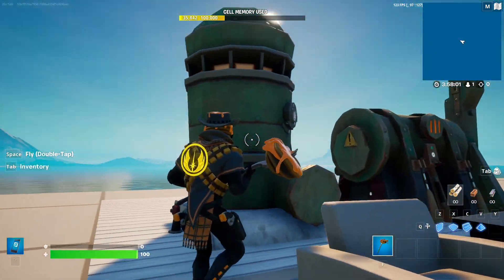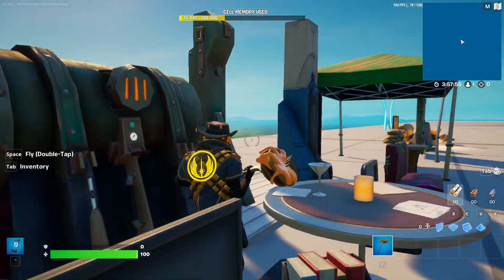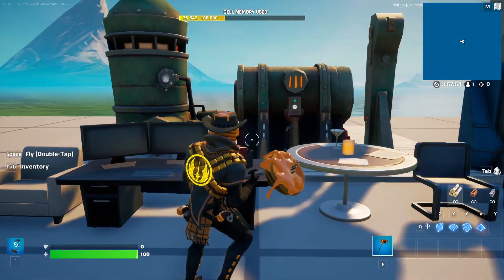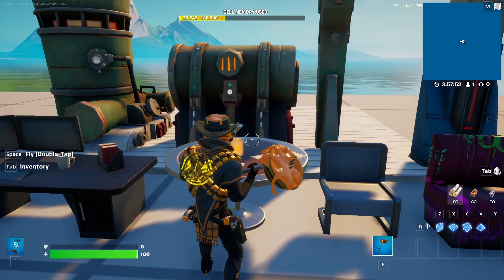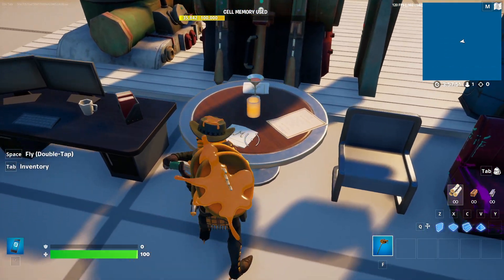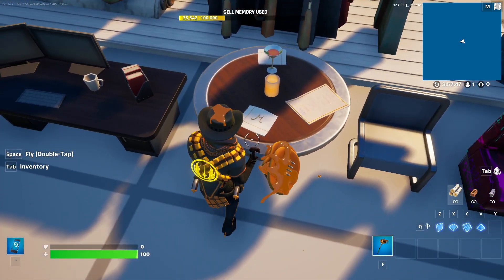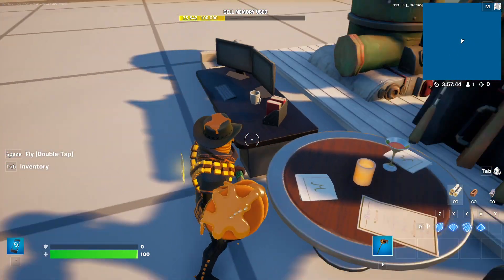And here we got these nice generator props. They look pretty cool, but I don't know what they're really from — probably Save the World, maybe BR somewhere. Over here, this is like a Midas house prop.